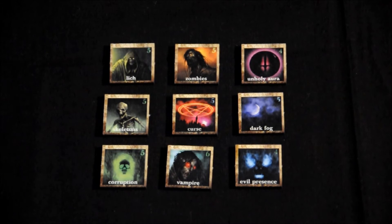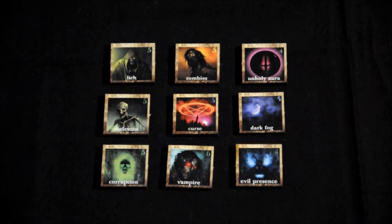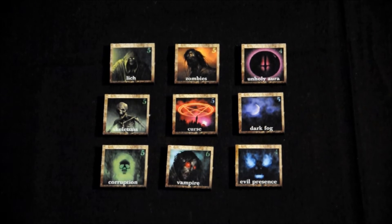A medida que el nigromante avanza, va a ir soltando oscuridad a su paso. Esta oscuridad, que en el reglamento llaman plagas, puede ser de dos tipos: pueden ser monstruos, como un vampiro, un esqueleto, un lich, un zombie... hay más tipos diferentes. O pueden ser también eventos que suceden, como por ejemplo una maldición, una niebla oscura, etcétera.